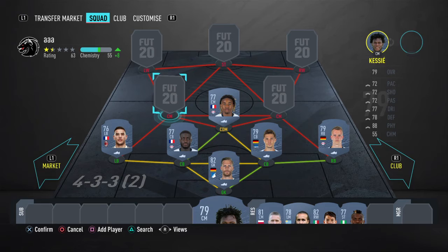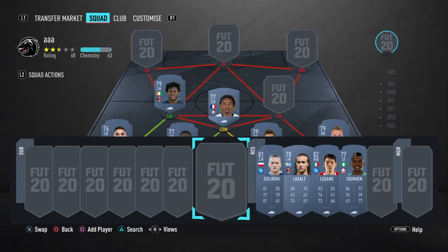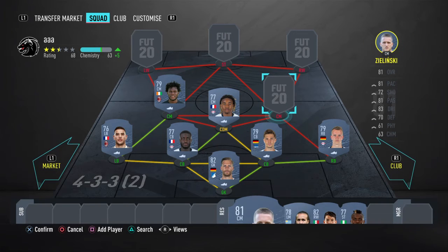Next up on the left center mid spot, we have Kessier, who gives you a straight green link — a great link between Hernandez and Kessier. That's just perfect. Kessier is a good card honestly. His Summer card was insane — I didn't use him but that's what I heard. He's insane on the ball, and his stats are obviously not as good as his Summer card in FIFA 20, but he's definitely a very usable card at the very beginning of the game.